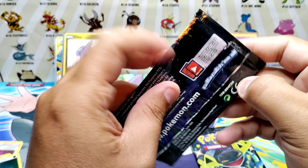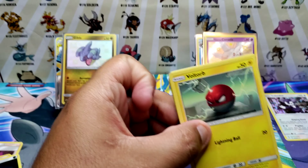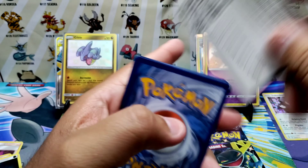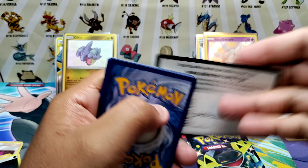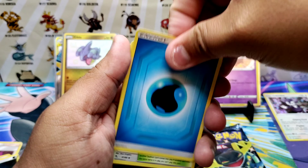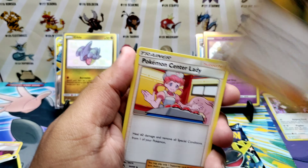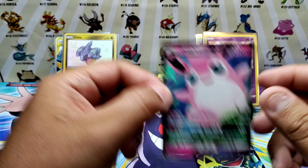Hidden Fates, down to one and one. Seventh Hidden Fates pack: water energy, Misty's Surge, Pokemon Center Lady, Voltorb, Geodude, Pikachu, Koffing, Cubone, Erika's Hospitality — and a Wigglytuff GX!